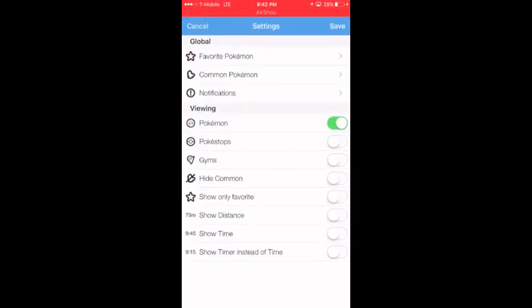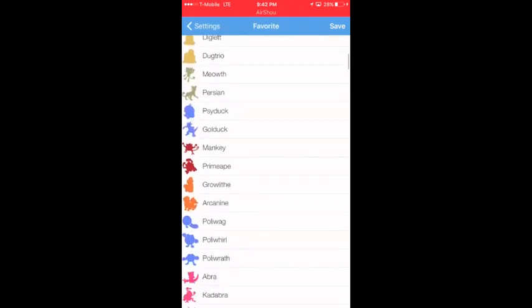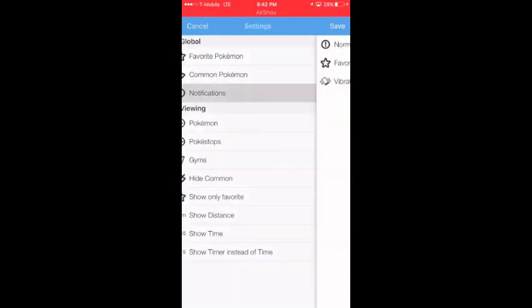If you look at the settings, this is what I like better than PokéVision — you can actually favorite Pokémon. Go ahead and favorite whatever Pokémon you want, and just like how it notified me right now, that's because I set it to favorite notifications. So if you come by a Pokémon that's one of your favorites, it's going to pop up whether the app is on or off, which is great. Let's say you're not playing Pokémon GO and a Snorlax appears nearby — you would have never known, but this app will tell you a Snorlax is nearby and show you where it's at.